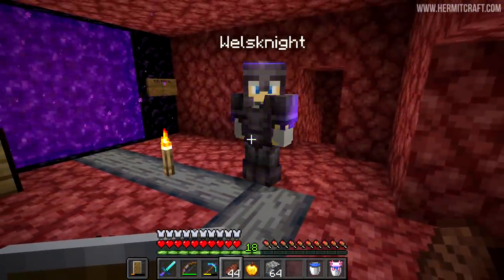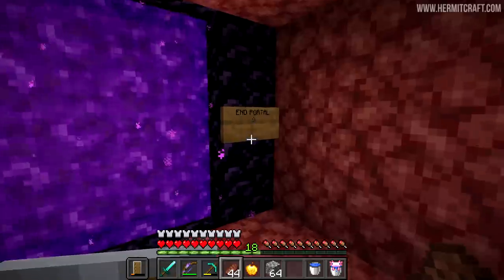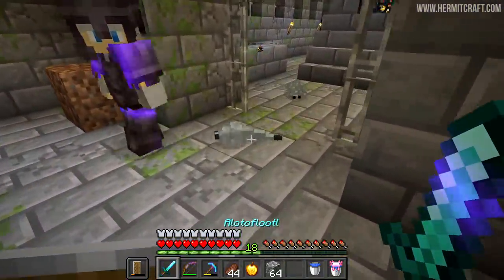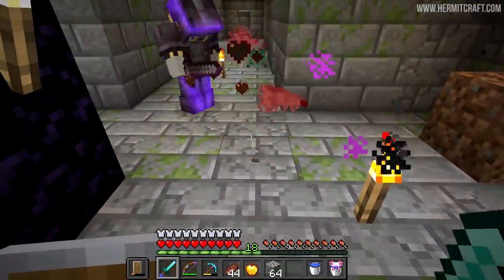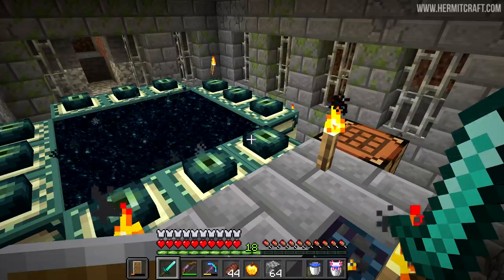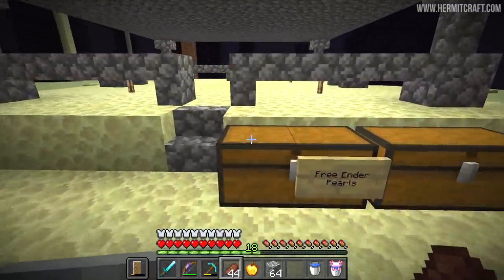Suddenly a Wells Knight appears, covered in netherite armor — that's a grind we'll do soon, because it only takes one piece of netherite to upgrade each piece of armor and tool. The hard stuff has been done here for us. Here come the silverfish. Someone already hooked up the end portal, so we don't have to grind out the ender pearls — we can just hop straight in. And somewhere in here there is a cheap poor man's enderman farm.